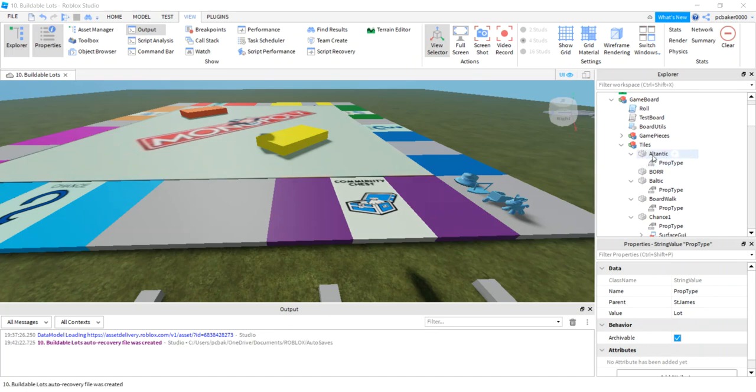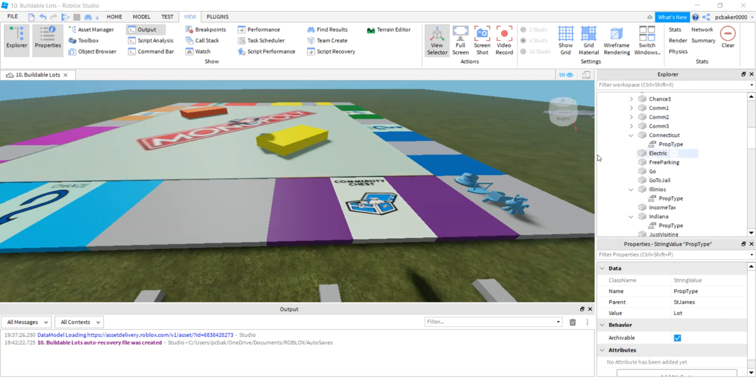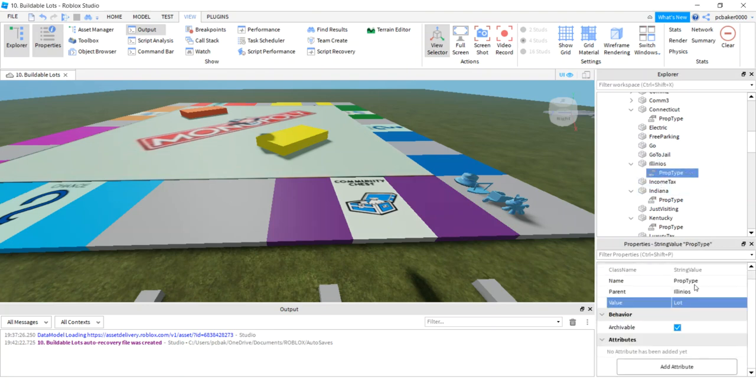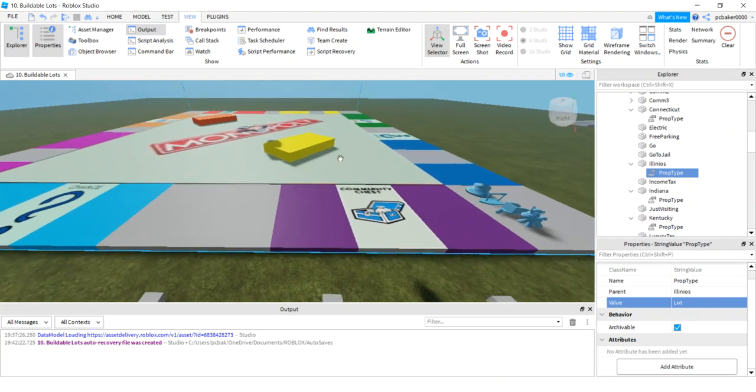So now I have these all populated out — just the color tiles. So I have Atlantic, Baltic, things like that. If you miss one, that's fine. It'll just be blank and then you'll realize you forgot a property type and be able to add it. If you add one to like electric company or something, you're going to get funny results and an error, but you'll be able to look through and fix it. Just make sure your property types for things like Illinois say 'lot' and you'll be able to fix it — it won't be too bad.